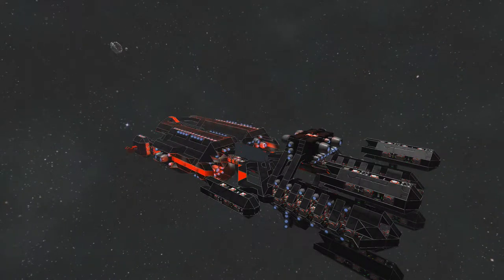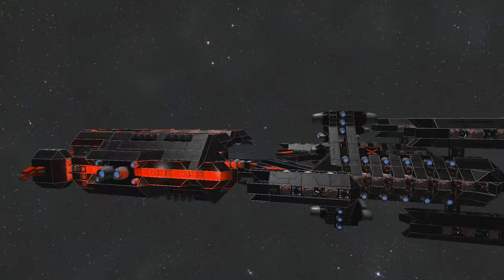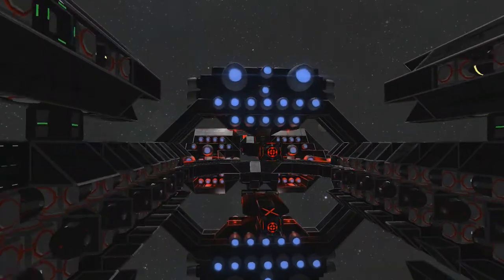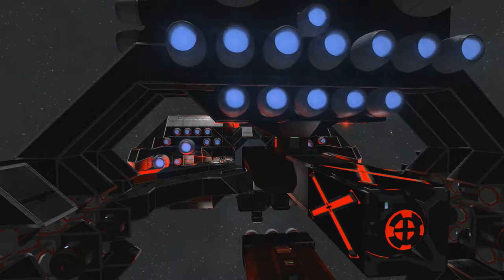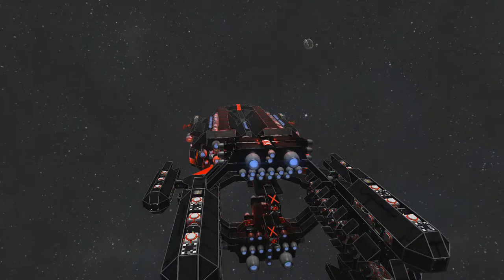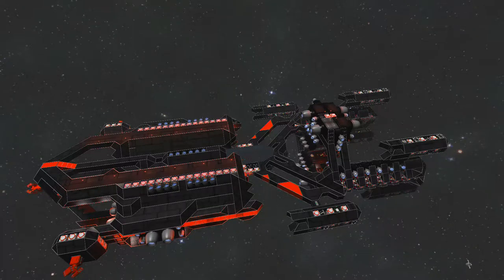One funny thing I really just need to say: this ship right now has one subscriber on the workshop, which means one person downloaded the blueprint for this ship, and it has seven views. The torpedo, however, has like five subscribers, so there are five times more people downloading my torpedoes than downloading the ship. I think it's hilarious — it's not that I care, it's just funny that people are downloading my torpedoes more than the ship used to launch them.